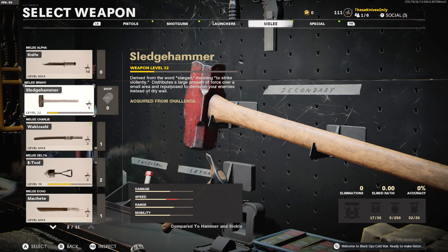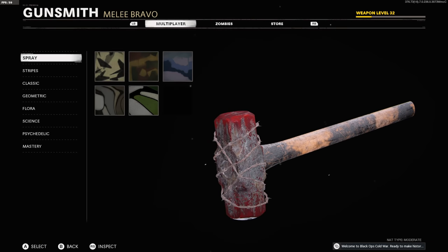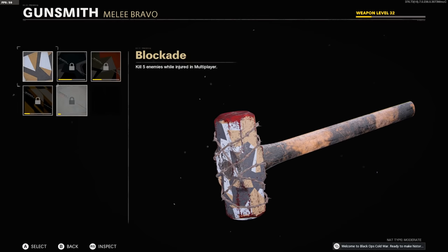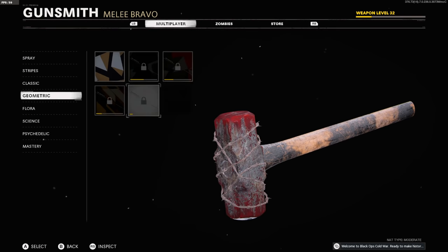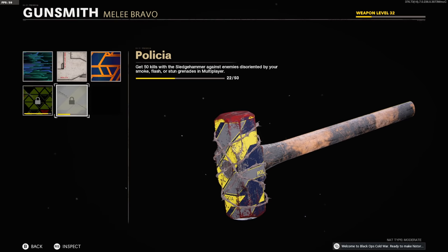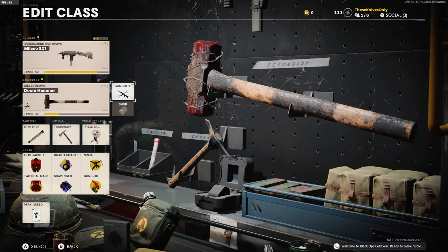The only time I've ever used this is in Warzone or Zombies, and it is hands down the worst melee weapon you could possibly choose in this game. But you still want to see me tortured. I do have a lot of blueprints for this weapon — I'm gonna rock the Doom Hammer because it looks badass. Some camos are done, some are close like backstabbers and executions, and then there are some I have absolutely nothing for, like injured kills and sliding kills. We also need multi-kills, so we definitely have a lot to unlock today.